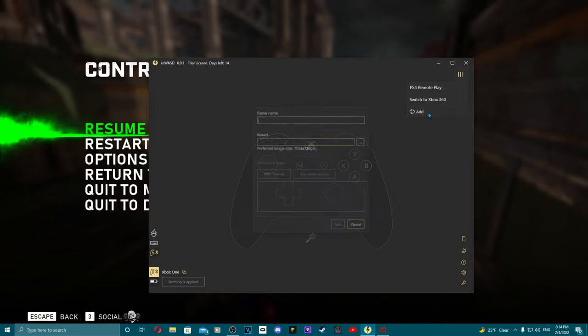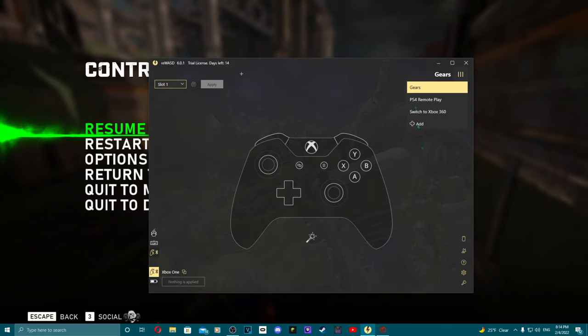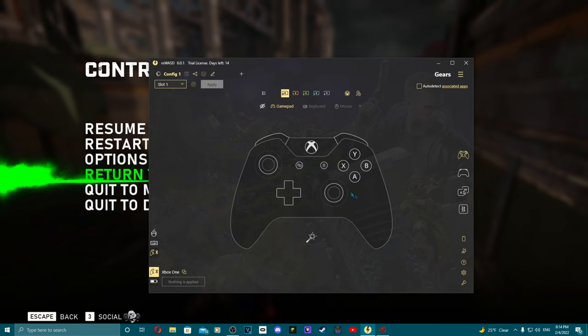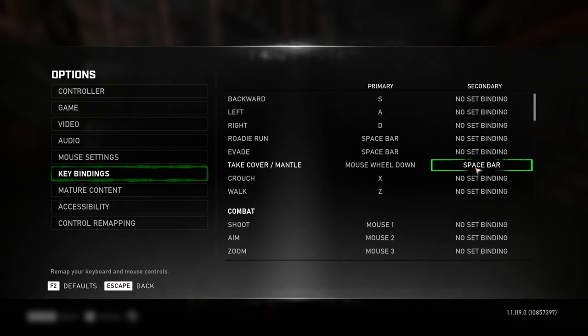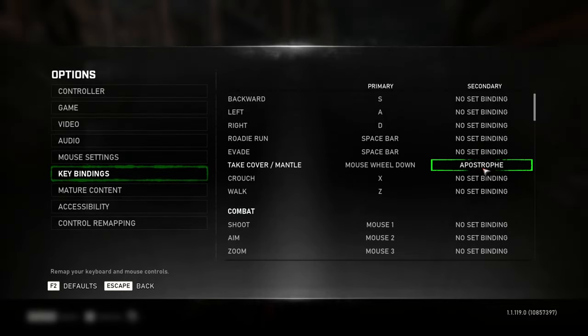What you do is you click on Add, and you just do Gears. Once you do Gears, this should pop up. For example, we're going to use A for wall bounce — you click A, then Rewaz mapping, and you're going to do whichever key you want to use. Remove the current one and set it up. In the game, open it where it says Take Cover.